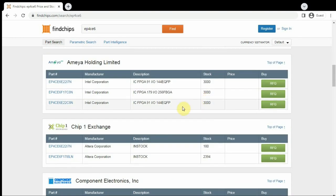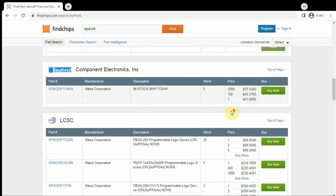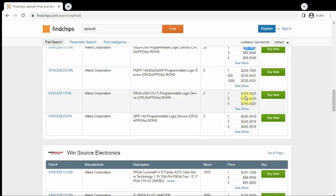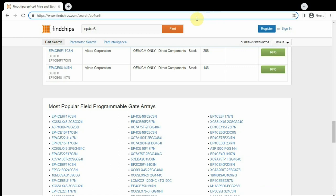Now I want to address the FPGA shortage. Altera's FPGAs have been in short supply for over a year now, and they're just close to impossible to find. There's really no end in sight as far as I can see. So one way to get around this problem is just change FPGA manufacturers.